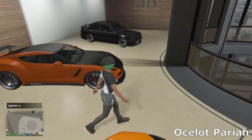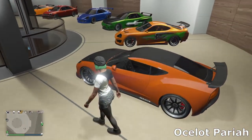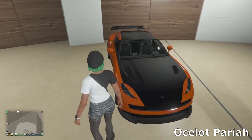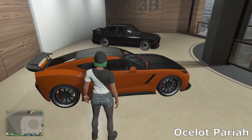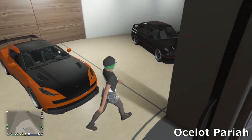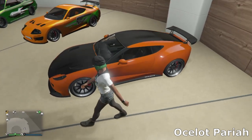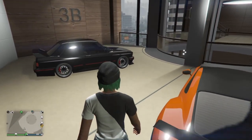Then we've got the Pariah. I'm not really sure what it's based off — I think it's a combination of a Ferrari, a Corvette, and a few other cars. Not overly keen on the looks, but it's obviously the fastest sports car in the game in a straight line, so in my opinion this is a must-own vehicle in GTA. I was actually really happy with the customization — it has quite a lot of parts you can change and you can make it very unique. I've gone for orange and matte black, which I think looks really good.